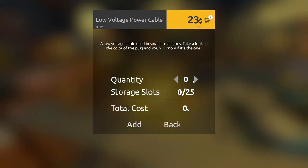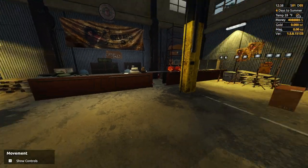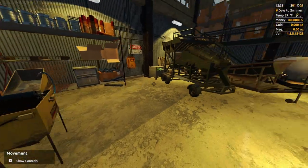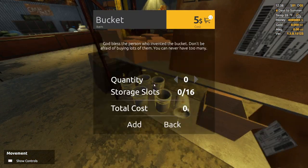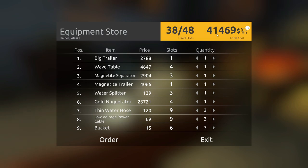We're going to need three regular electric cables, and I need two buckets for the magnetite separator and one for the nuggetator, so three buckets in total. Now we should have everything, and that's going to cost us forty-one thousand, four hundred and sixty-nine dollars.